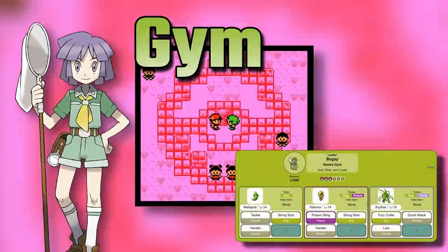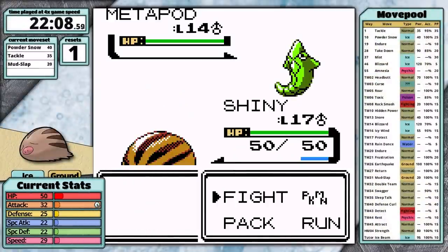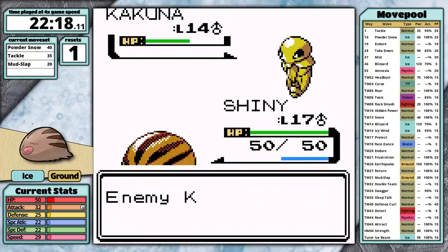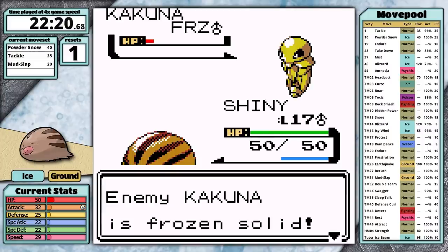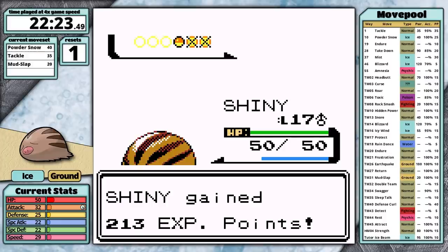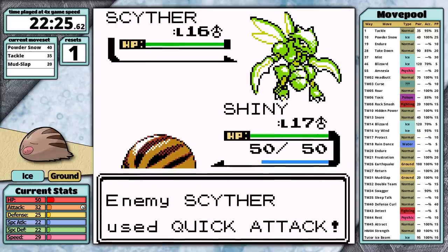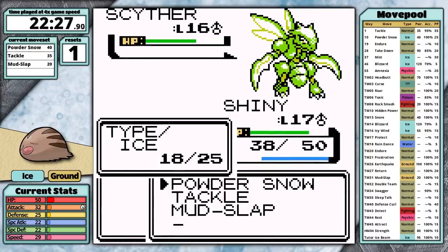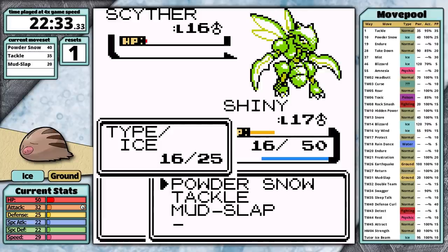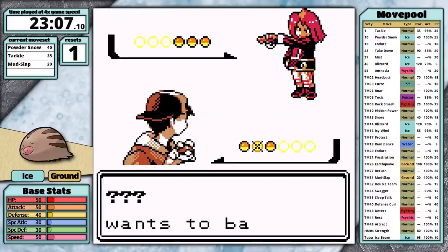I train on the bug catchers in the gym and prepare myself for Bugsy's Scyther. Ice and ground type doesn't resist bug attacks, so Fury Cutter is still a threat. Powder Snow has a chance to freeze though, so that's a nice thing working in my favor. Bugsy sends out Metapod first and Powder Snow isn't doing much to it — Bug isn't weak to ice. It takes three turns to faint, then Kakuna's up next. Three turns against this one is worse because it can poison me, but luckily I freeze it on the second turn. Unfortunately I can't take advantage of this freeze with any setup moves. Scyther uses Quick Attack and it does just under one quarter damage — for some reason it just really doesn't want to use Fury Attack. Even with Quick Attack it takes me all the way down to five hit points before I knock it out. So that's the third close call of this run.